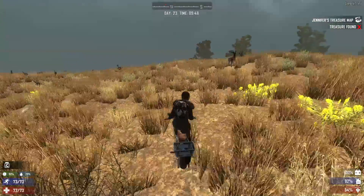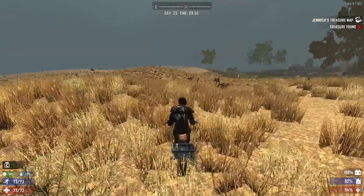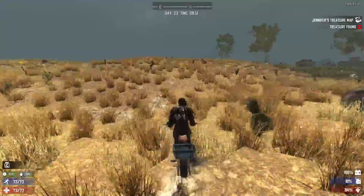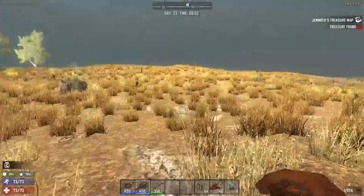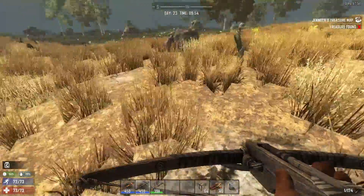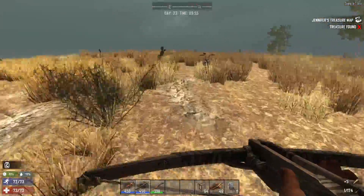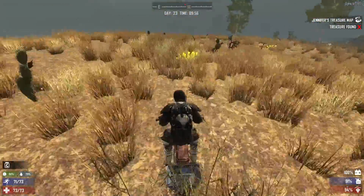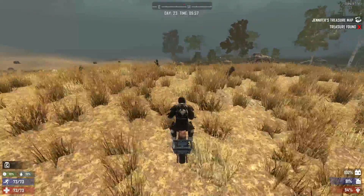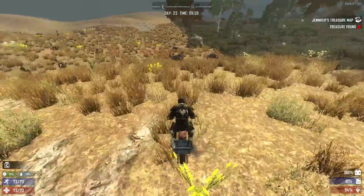The only thing that really bothers me is the water. When I'm on the water and I can't see across — it's just a blank area in front of you, especially if there's no land mass nearby. I feel like you have no clue how much farther you have to go. I have to continually stop, sink into the water, look at my map, then swim back up. That's kind of a pain, but the graphics don't bother me all that much.